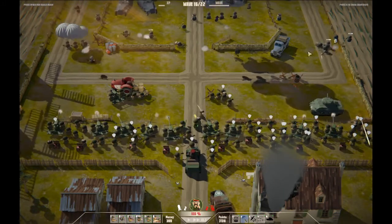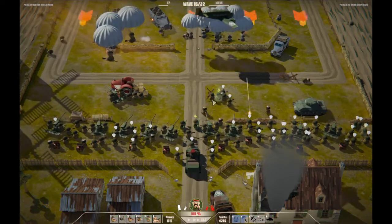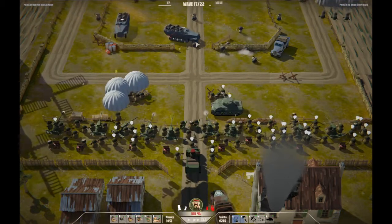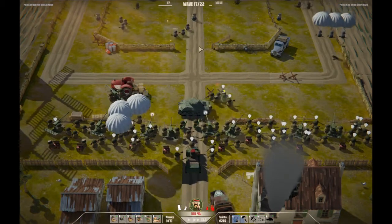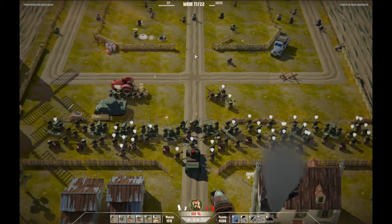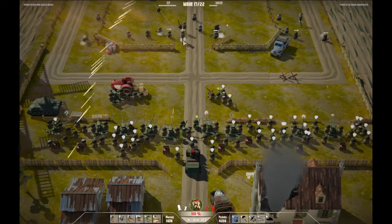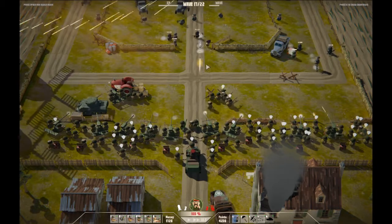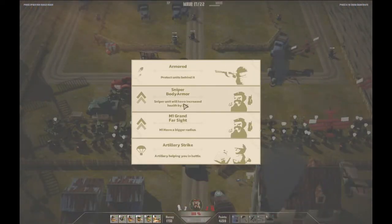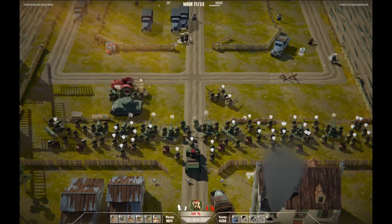That tank is just doing a good job driving back and forth. Put some mines down right there. I don't think I really need a bombing run — takes it out nice and quick. Wave 17 — here come my bicycles. That has got to hurt. Those units have increased health, and I mean, I don't want them to die.